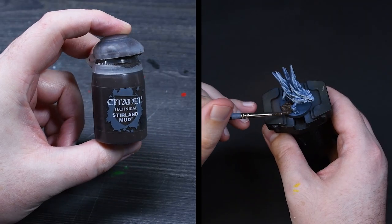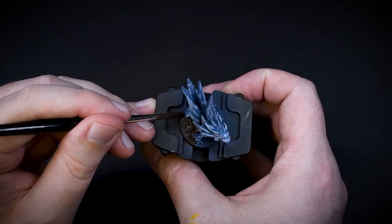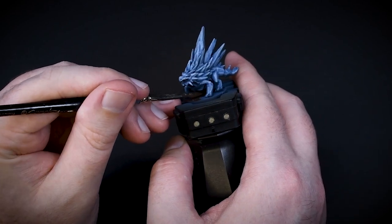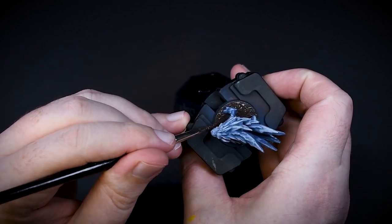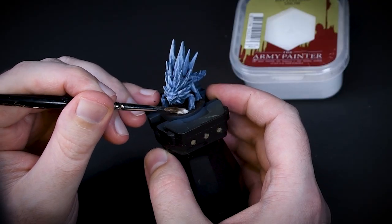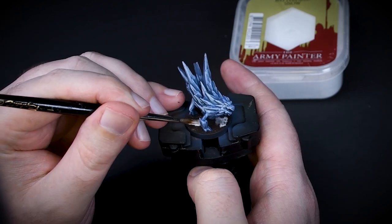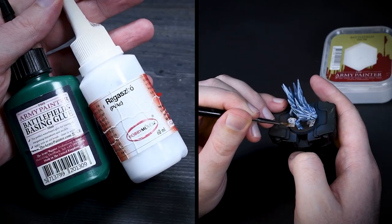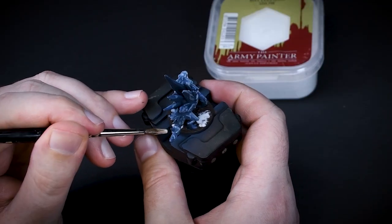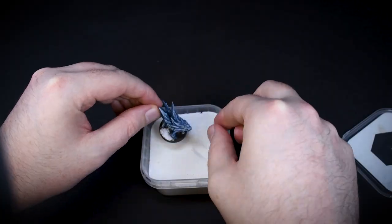For the Frost Spirit base, I cover the whole thing with Stirland Mud — only a thin layer, moving the paste with a brush. If you don't have Stirland Mud, don't worry: just mix a little bit of sand with brown paint and add a tiny bit of PVA glue to the mixture. Wait for this to dry before moving on to the next step. Then I applied some thinned-down PVA glue to random areas. You can dilute PVA glue with water and it will flow nicely from your brush. PVA glue is basically the same stuff as basin glue — if you buy it at a home depot store instead of a hobby store, it will cost way less.